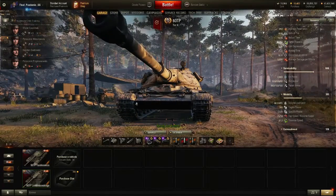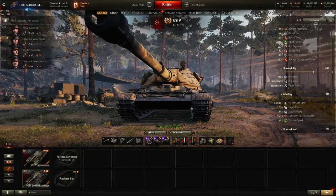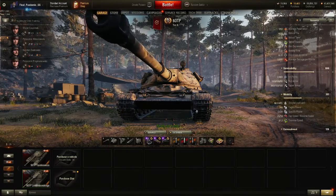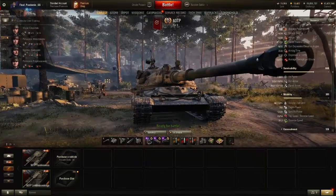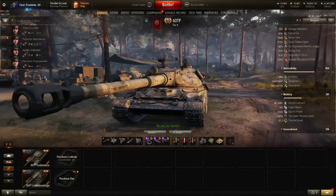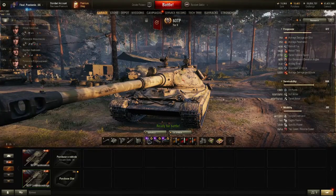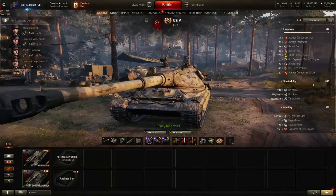The lower plate is severely weak, so you want to hide it as much as possible. You can do that on this tank because it has 8 degrees of gun depression, which is just crazy for a tier 10 tank firing 152mm shells. It's absolutely bonkers.